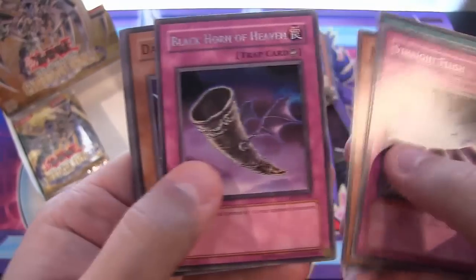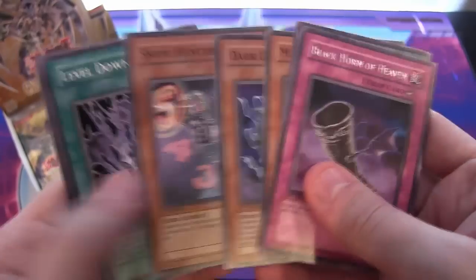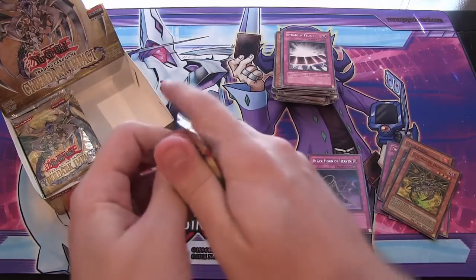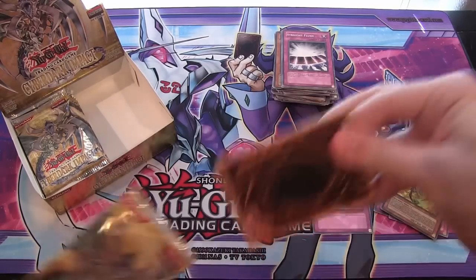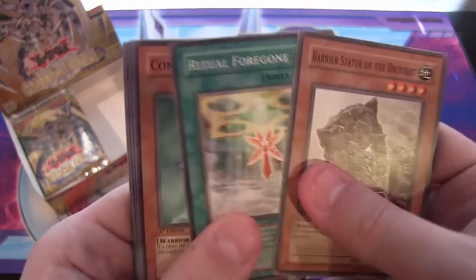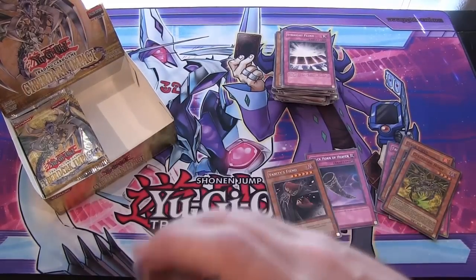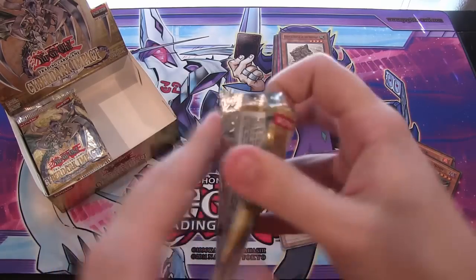And Black Horn of Heaven. There we are — first edition and everything. Very nice card to get. A lot of people are trying to get these from Cyber Dark Impact. It's great to get one. It's pretty much like a holo, so we're going to put it over next to the holos. You might as well count it as one. I think it's probably worth more than all the holos in this set. Vanity's Fiend — another good rare. That's another one I'm going to set to the side. Those two are like the main rares everyone's after. I think it might be worth more than the holos as well.